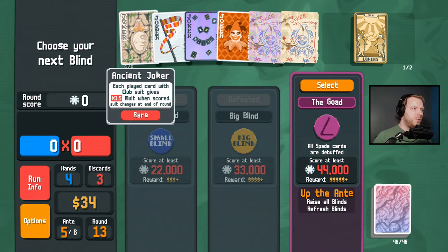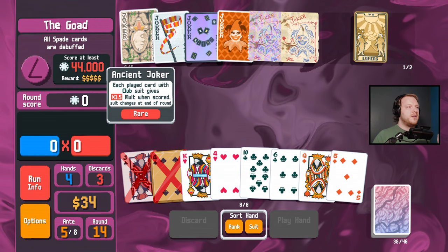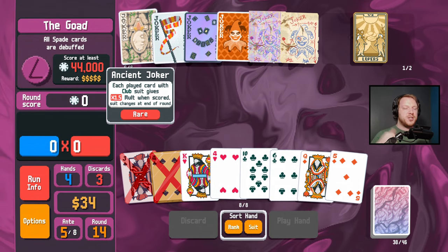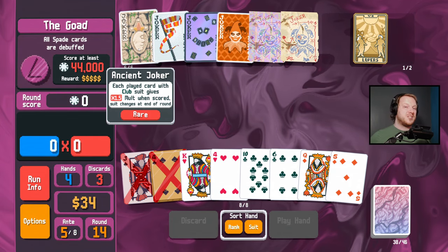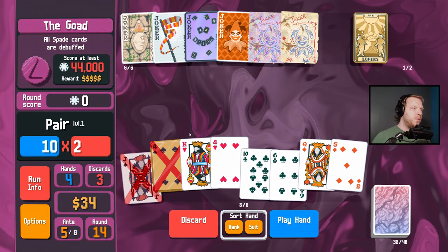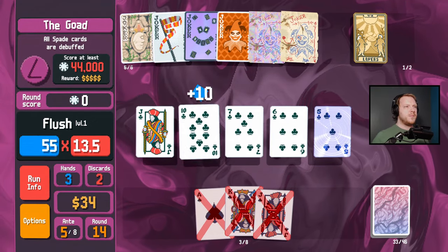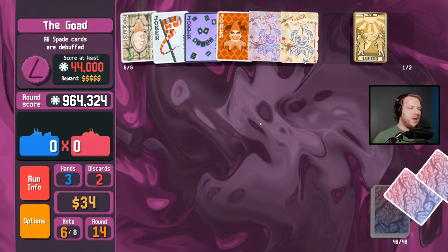All spade cards are debuffed — we want clubs. Ancient Joker says each played card with suit gives multiplier when scored, and it changes at the end of the round. So while you're in the shop you know what Ancient Joker is going to be set to next round — it's fixed already. We're looking for clubs. Honestly we could probably get rid of Greedy Joker for something really good if we find it — Greedy Joker is doing nothing for us.